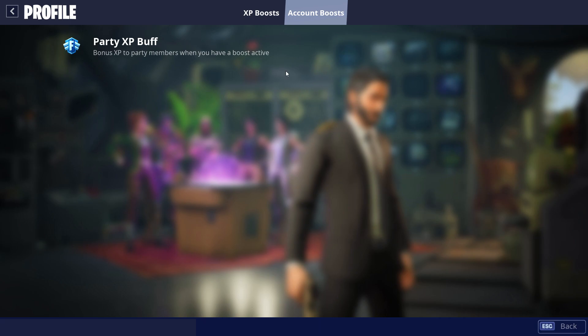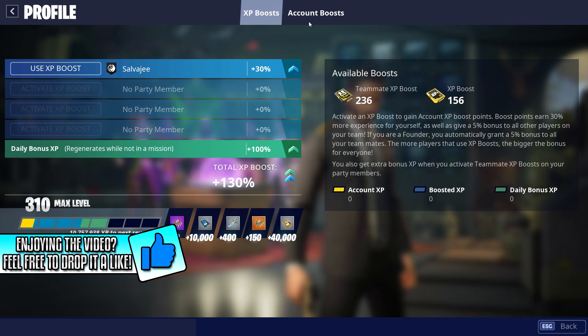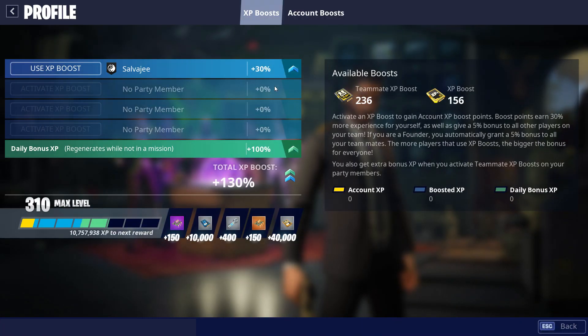Let's talk about the account boost. If you are a Save the World founder, you are going to get a party XP buff which gives bonus XP to party members when you have a boost active. That means you absolutely want to make sure you use your XP boost and your teammate boost and give it to your teammates so everyone can get more XP. Specifically, with a group of four people with the party XP buff, that's how boosts really shine in Fortnite Save the World.